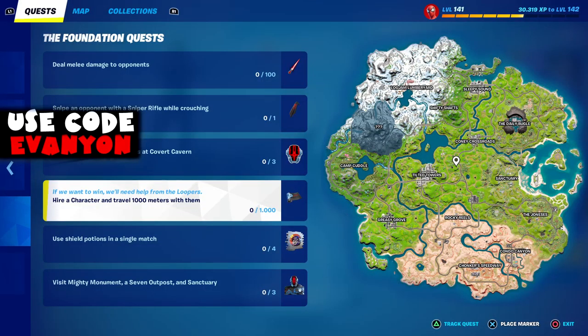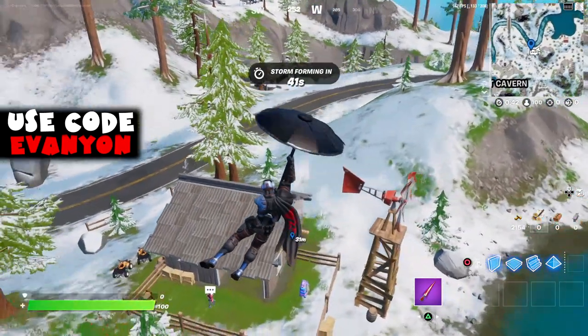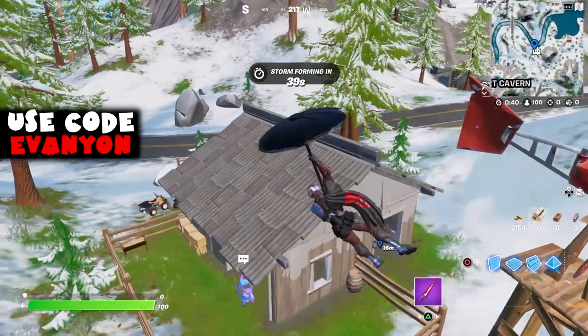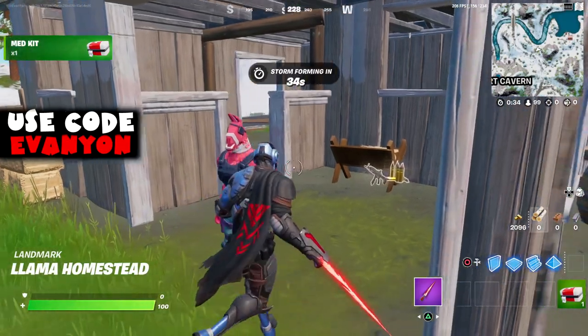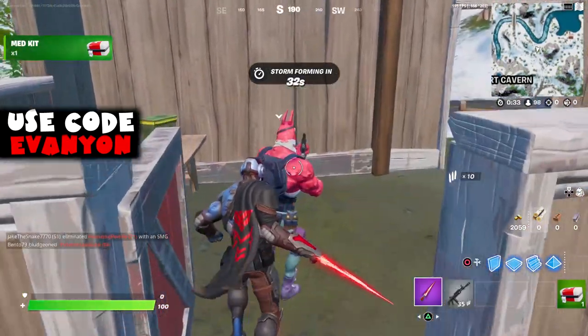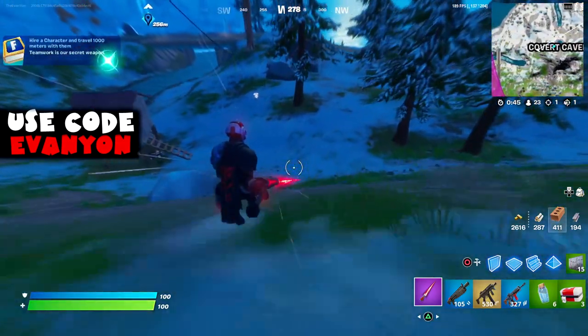Next, hire a character and travel a thousand meters with them. Here's a map with all the characters that can be hired. I don't know if the price is always the same, but Lieutenant John Llama was 95 gold to hire. Just walk around for a thousand meters to unlock the challenge — this will unlock a wrap from the Foundation.